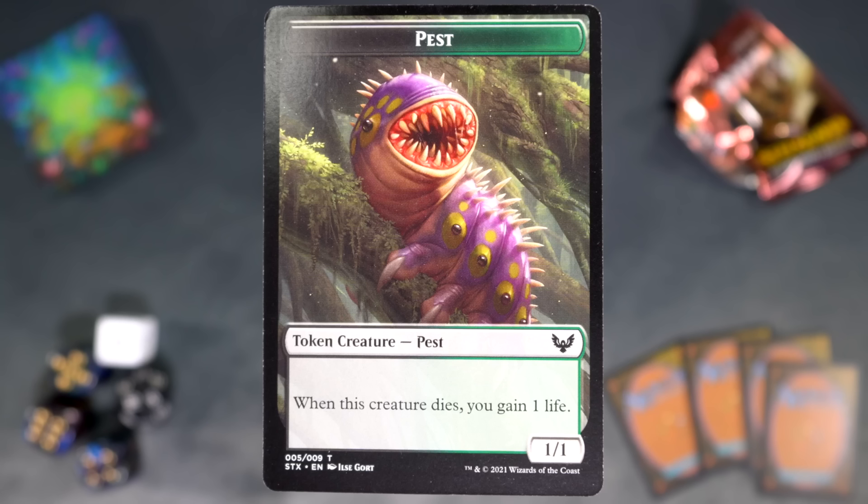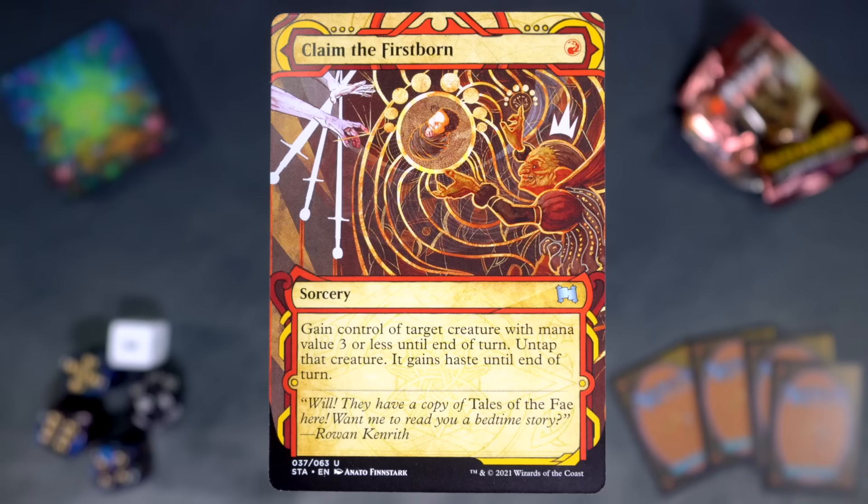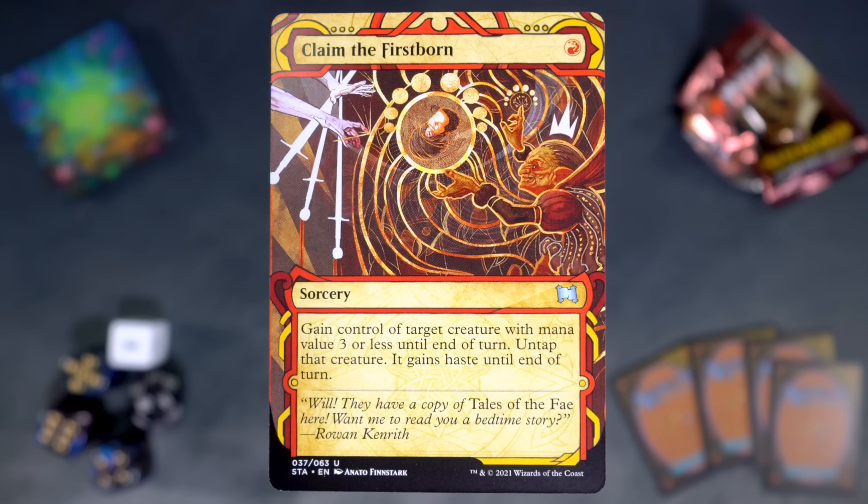At the very back of the pack, we have a pest token — I did mention those. And our mystical archive card is Claim the Firstborn. Not the most thrilling mystical archive card it could have been, but we're here. It's a single red mana, sorcery — gain control of target creature with mana value three or less until end of turn, untap that creature, it gains haste until end of turn. Cool pack.